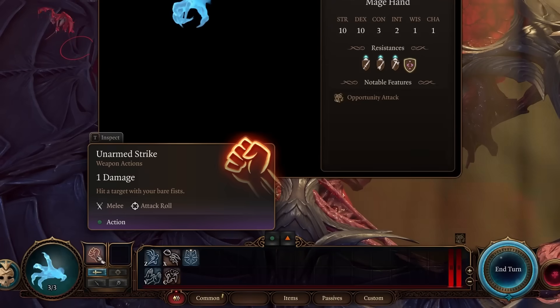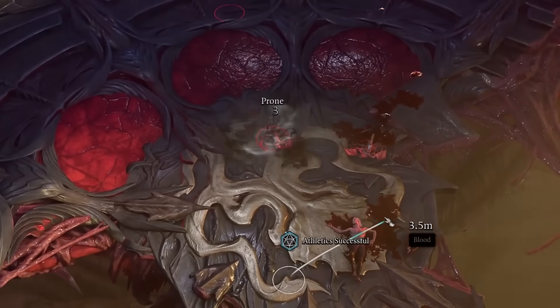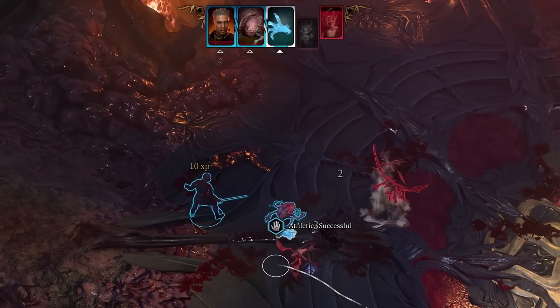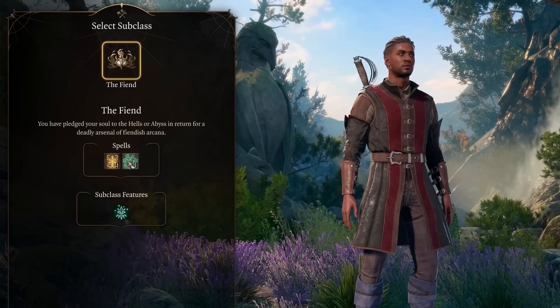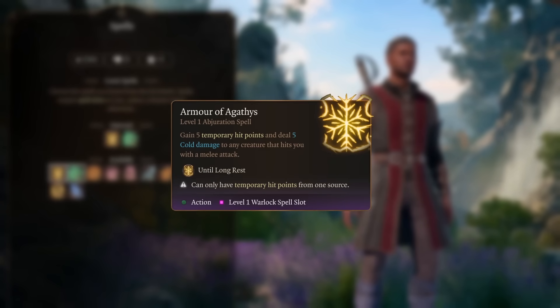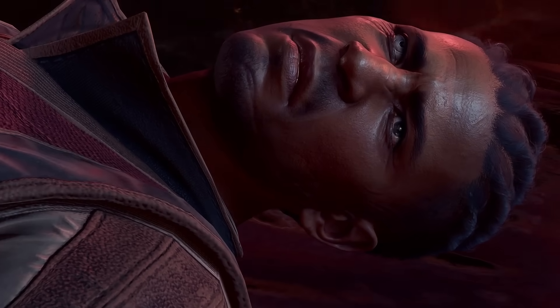With 3 HP and a 1 damage punch, the only real thing Mage Hand can do is throw very light enemies — for some very underwhelming but still important damage. Since we cannot deal any damage ourselves, we can't even pick Armor of Agathys, and our only real lockdown option at level 1 is Command. This sure is going to be fun.